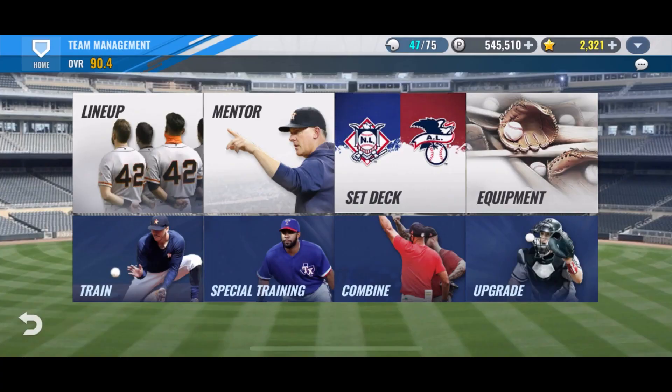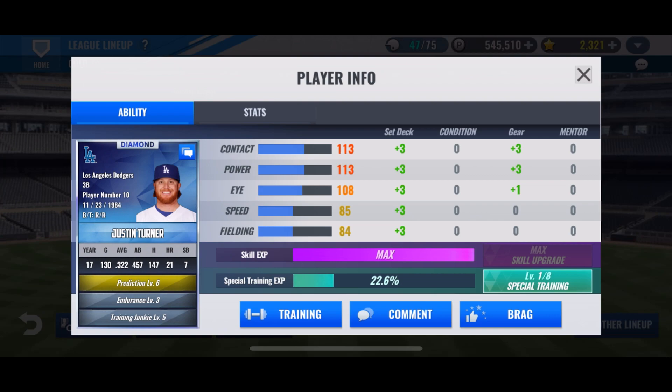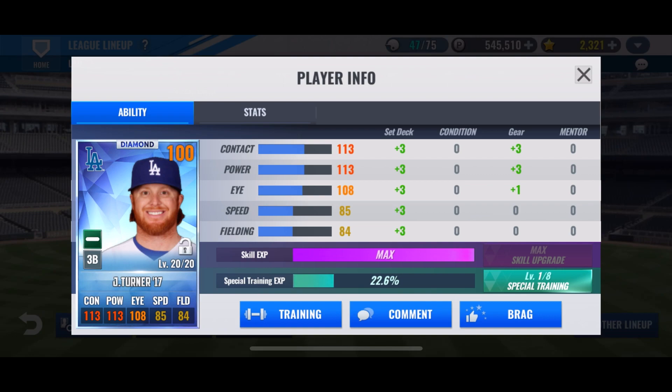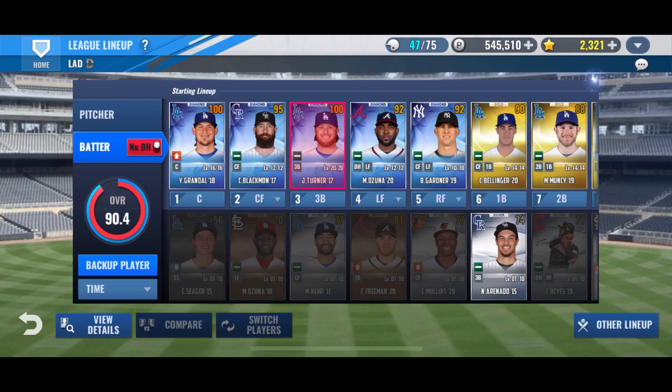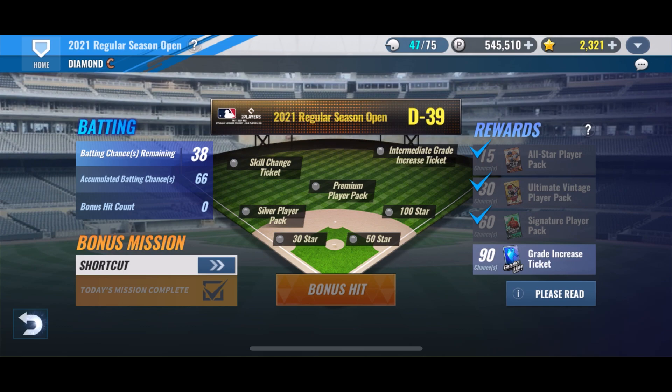There is the team select diamond pack! Quick recap: Turner got to level 20, then we special trained him to level one and got plus two to the power. Now we're working towards level two. Like I said, comment down below and help me out with this — I'm probably going to watch some YouTube videos on it. I have a great community that always comments and gives me feedback.